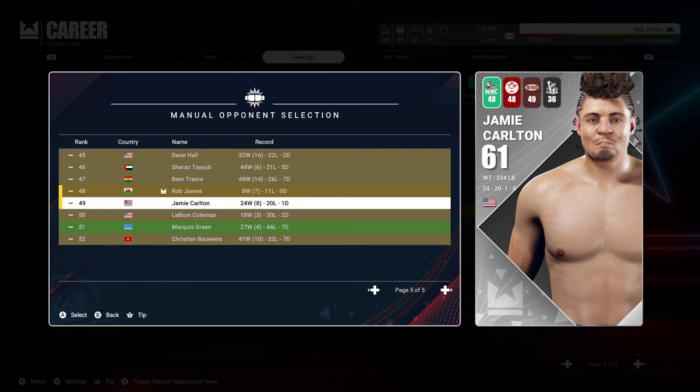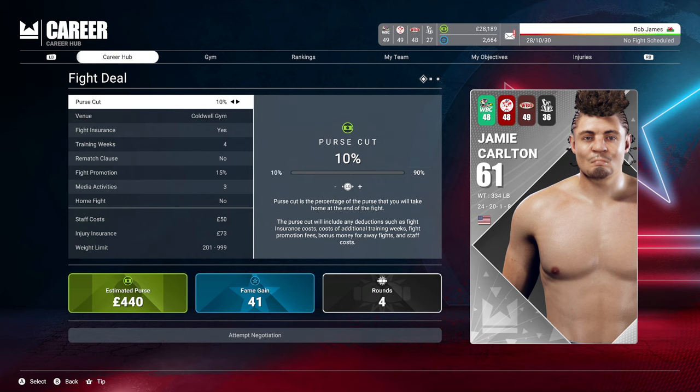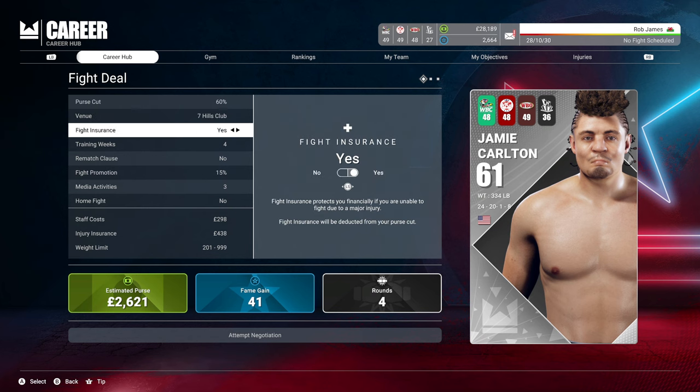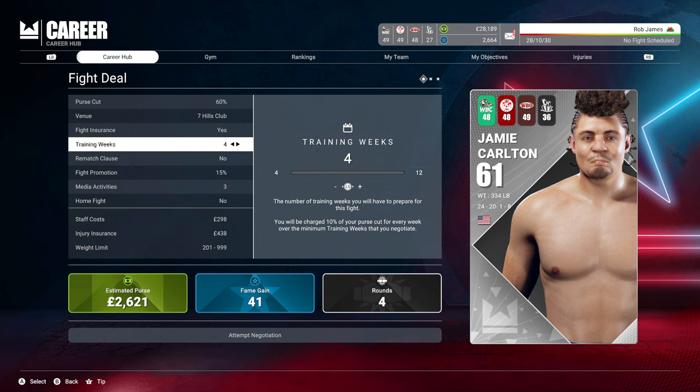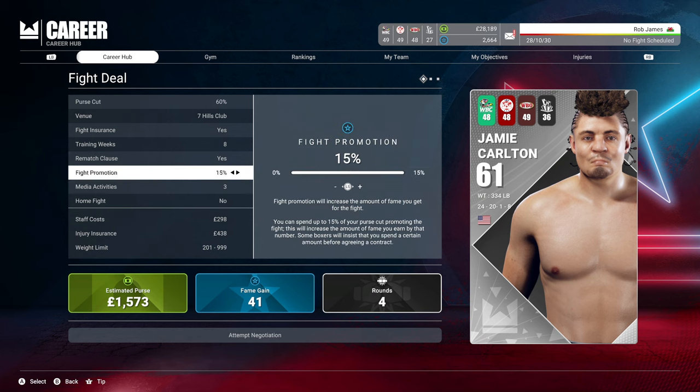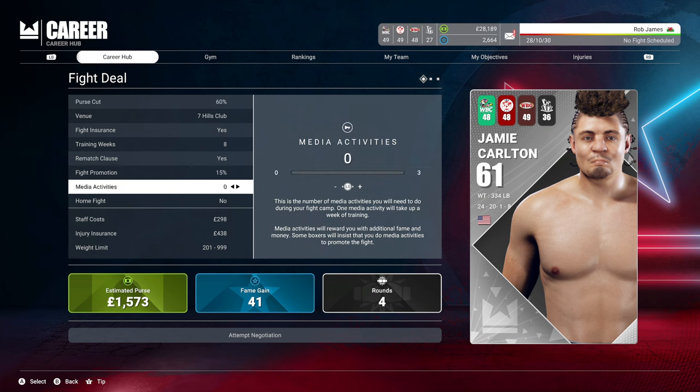Within negotiation you have got the purse cut — I generally go 50-60% — choose the venue, whether you want insurance or not (of course I always take it), and the amount of weeks training. It is really important that you do not do it too short because you do need enough weeks. One of my biggest mistakes was accepting four weeks training; I generally do six to eight as a minimum now. If you are having media activities, that takes up your weeks — so if you want six weeks training and two media activities, you need eight weeks in total, because apparently media takes a whole week.